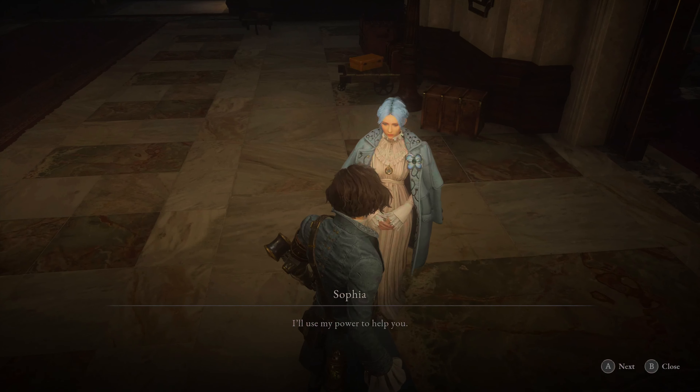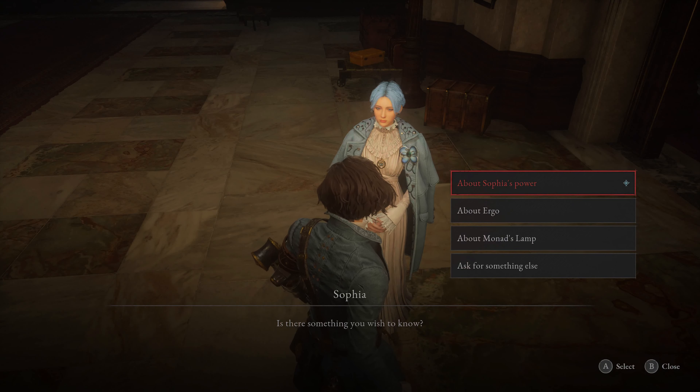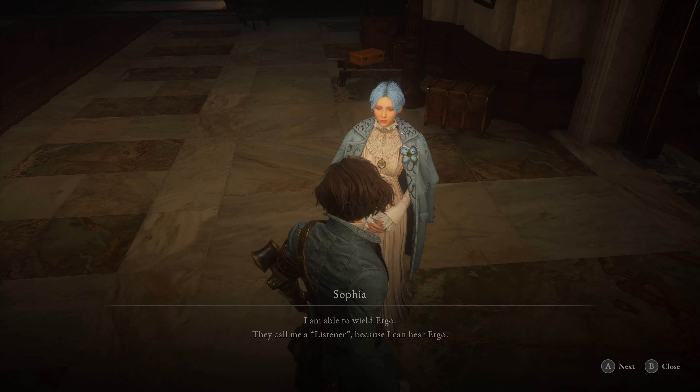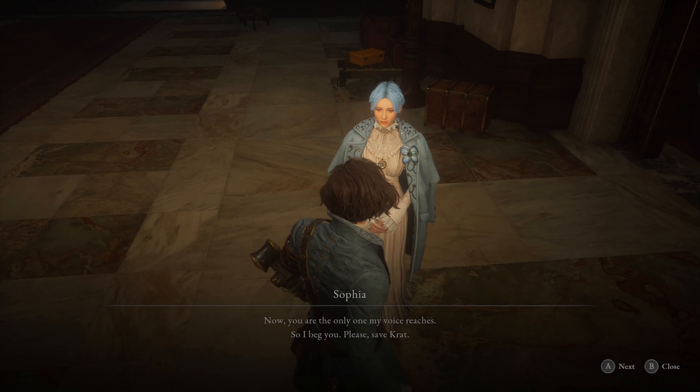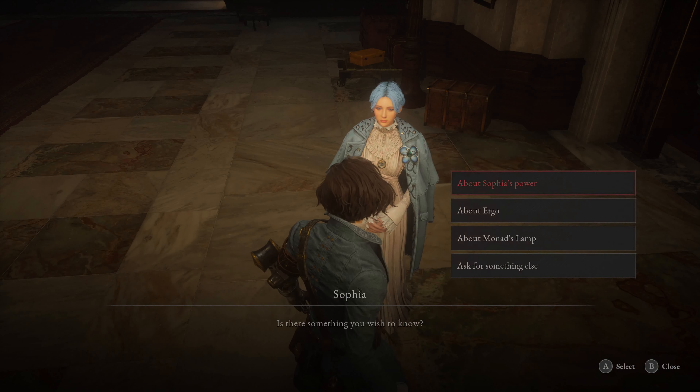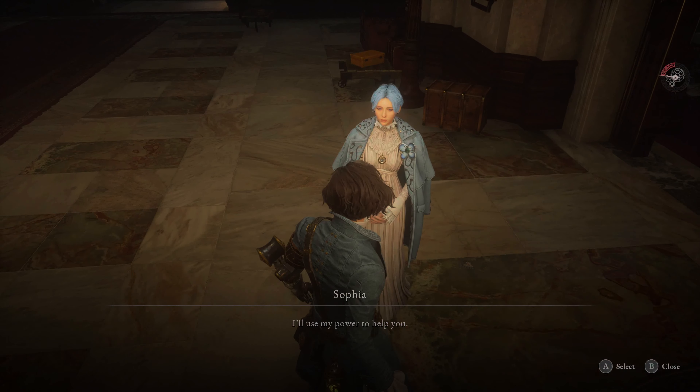Sofia dialogue: 'I'll use my power to help you. I am able to wield ergo — they call me a listener because I can hear ergo. I inherited the power from my mother, who hated it and called it the devil's power, so I kept it a secret that I could talk to puppets. Now you are the only one my voice reaches. So I beg you — please, save Crat. I'll use my power.'